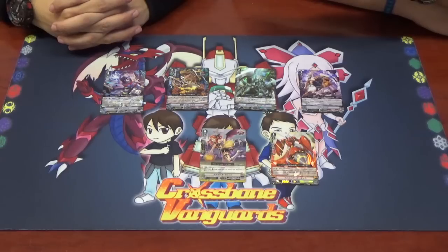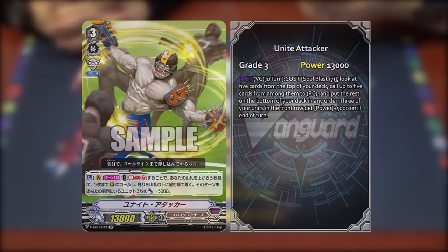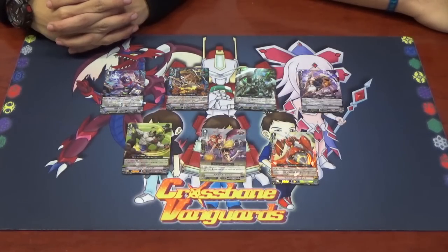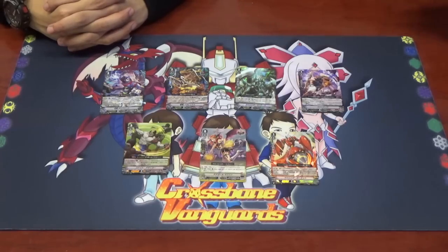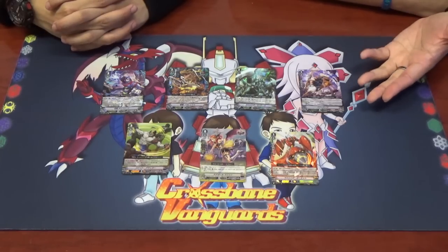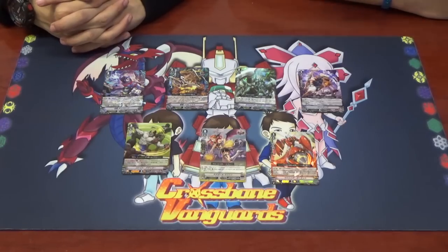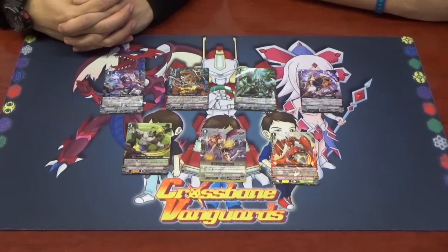The next card is from Spike Brothers — this is another grade 3 called Unite Attacker. Activate on Vanguard Circle once per turn: soul blast 7, look at the top 5 cards of your deck, call up to 5 to rearguard circles, then send the rest to the bottom of the deck in any order. During that turn, 3 of your units in the front row get plus 5k. This is one of those alternative finishers — kind of a Soul Saver wannabe. Soul Blast 7 means you definitely can't use it in early game, but it helps you fill your ranks against retire-heavy decks. Good trade-off.